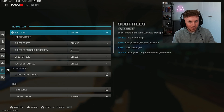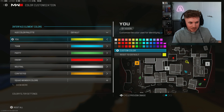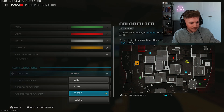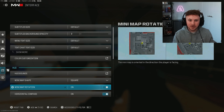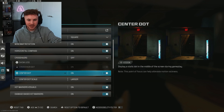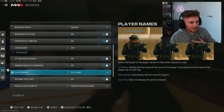Go down to interface and into color customization — make sure your HUD palette is set to default. Go into your color filter and set this to filter 2, which gives more depth and brightness to colors making them more vibrant. Filter 1 makes reds really washed out — they look orange on screen. Set your enemies' minimap shape to square so you have more coverage of the minimap. Set it to rotate with you so wherever you're looking is the forward direction. In crosshairs you can turn on the center dot. Play names — set to full name so you can clearly identify teammates.